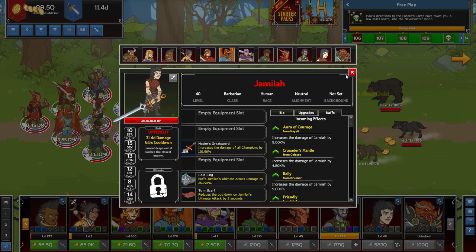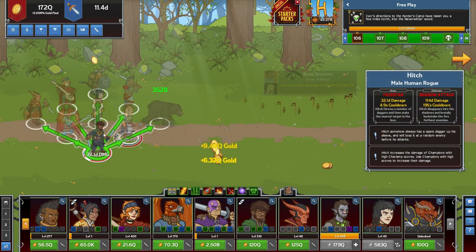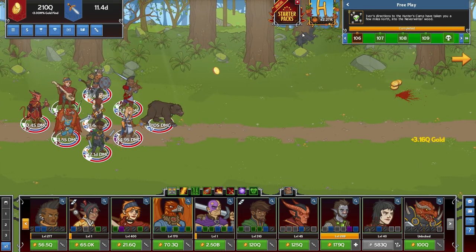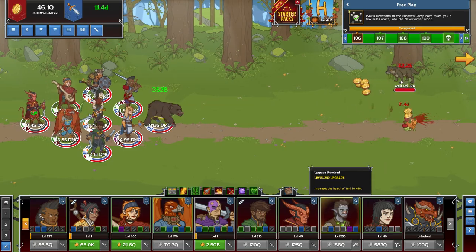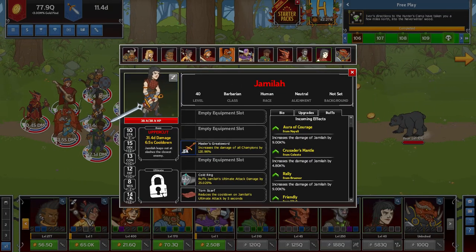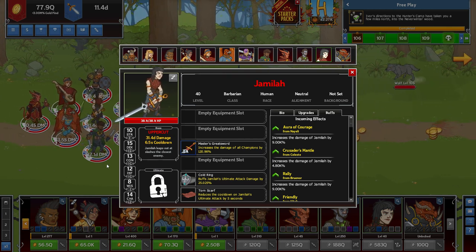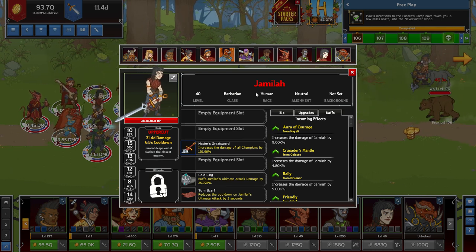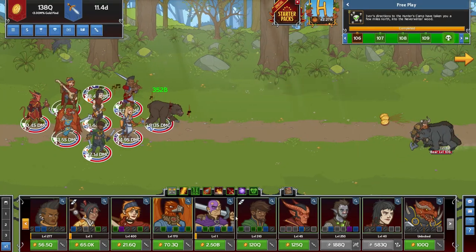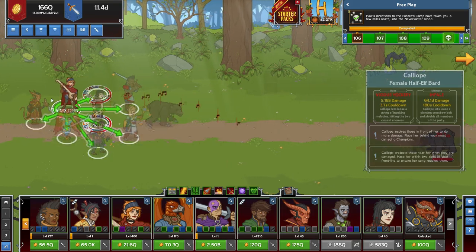Since Jamala is going to be my high damage dealer, she's going to get affected by Hitch's bonus. I don't have very good gear on her but she's still dishing out a ton of damage. Her 14 charisma is being affected by Hitch, so she's getting buffed with that as well. She's a human — and Hitch is also a human — so that's going to come into play further down the road.